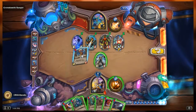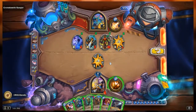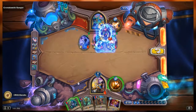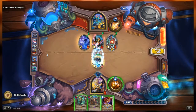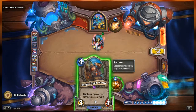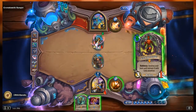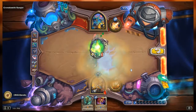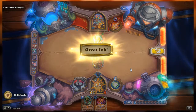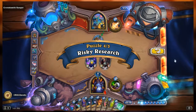Starting over: play Tentacle of N'Zoth, attack with it, Silence the Unraveler, then Entomb Jaraxxus. Then play Elven Archer — he attacks, and now everything costs normal. I can play Bright-Eyed Scout, draw Jaraxxus — he costs five now — and play him. And now we're at full health. Yeah, that's it!